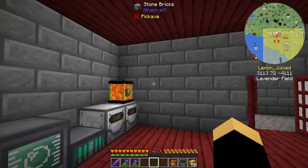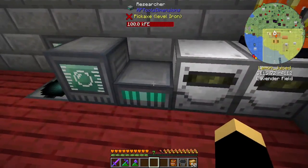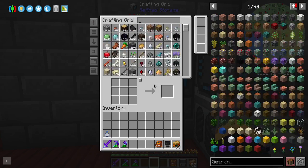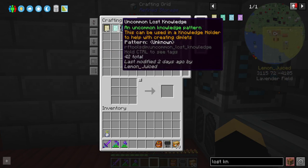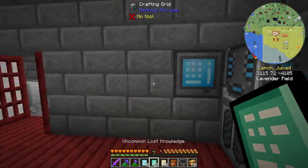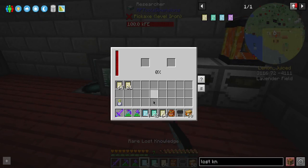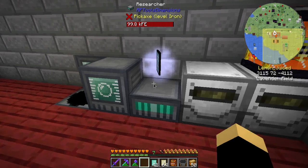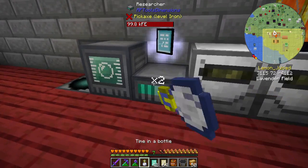Here's how we start — this block, the Researcher, is the block we're going to start with. It's a good thing we have an Enderman farm because of the fact that we get these lost knowledge items. We actually have uncommon ones and even some rare ones now. The whole goal of these is to take them and put them in the Researcher — it's going to take power to do this. We can speed it up a little if we want.